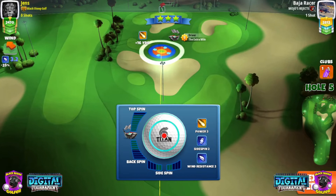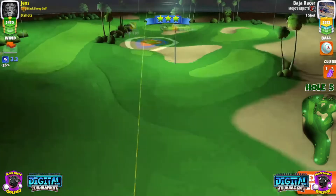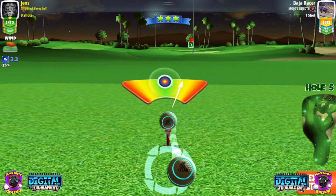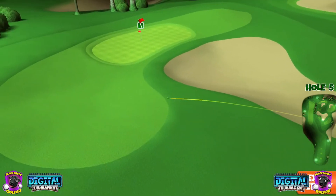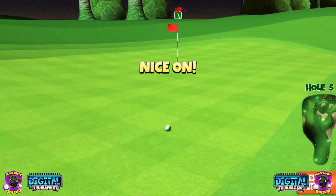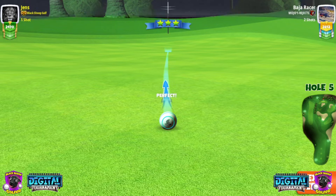Hole number five. Must have eagle. Tiny bit of topspin to the right. Zero percent max. Little bit of overpower and a little curl to the right here. Perfect hit, perfect shot. And we are on green for an easy putt. Let's putt it in for the eagle. There we go.